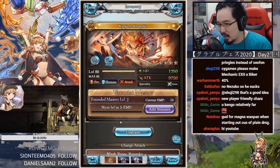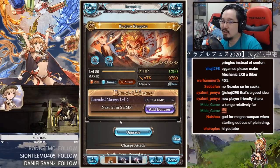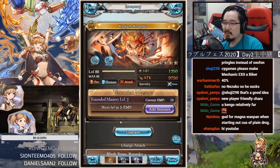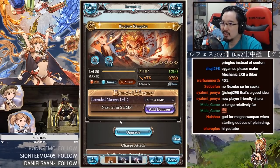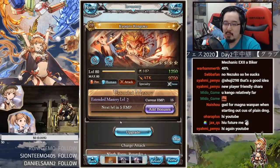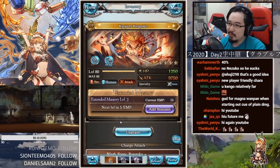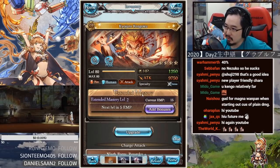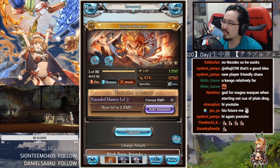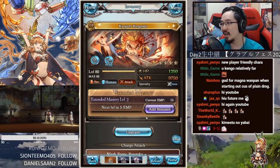Hey, what's up, it's Soros back once again for another character impression. This time it's the second character of the Demon Slayer collab — Kyojuro Rengoku. He's supposedly an OP character in the story. He's a fire character, human, attack-based, with 1250 HP and 750 air attack.